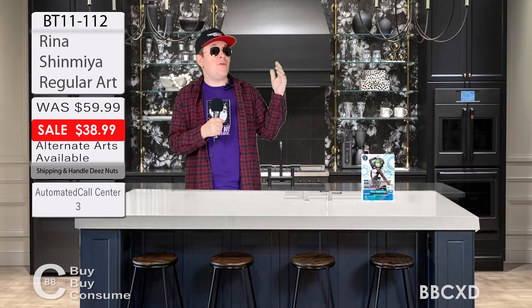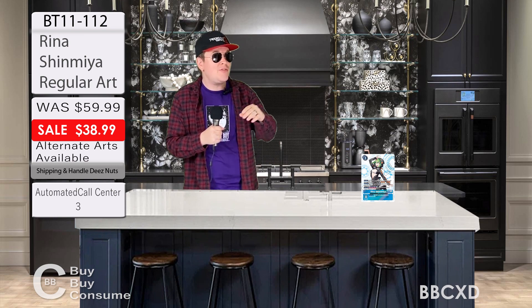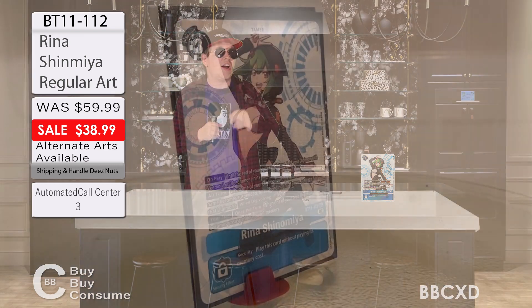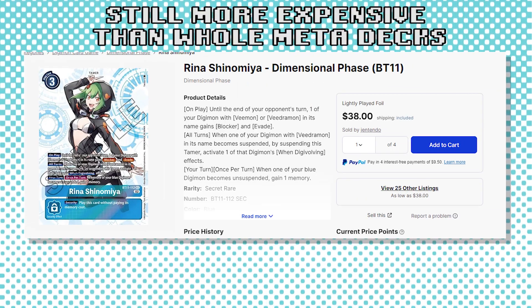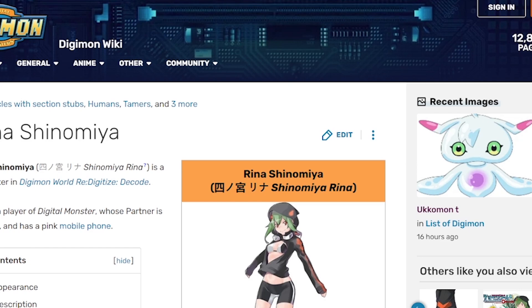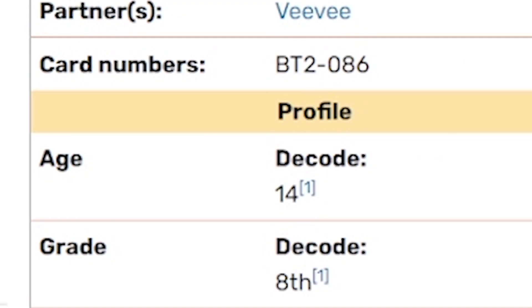Now a deck whose entire strategy required you to play tamers but only had one way of cheating them out for free would not be worth talking about. But I would love to tell you that you don't need the waifu tax secret rare tamer to make the deck work — which yes, that sentence does get worse after a single Google search. But unfortunately, Rina Shiyomiya from BT11 is the only way this deck does work.